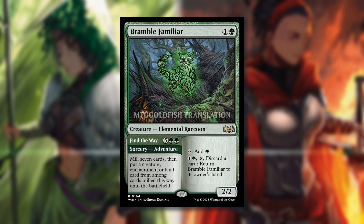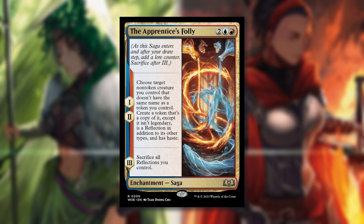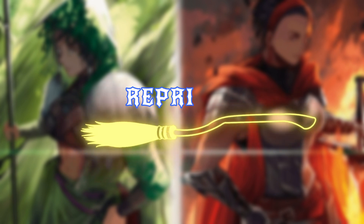The Apprentice's Folly is a saga at two blue red. For the first two phases, target a non-token creature you control that doesn't share a name with a token you control — create a token copy of it, except it isn't legendary, is a reflection in addition to its other types, and has haste. You can only do it once per phase since you can't clone tokens sharing the same name, but you can pull off some powerful plays by duplicating your legendaries. In phase three, you sacrifice all reflections you control — though if you can sacrifice this saga before that point, you keep those creatures. This feels like a really good card for Izzet strategies.